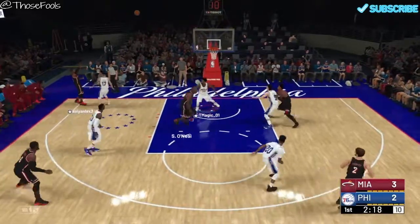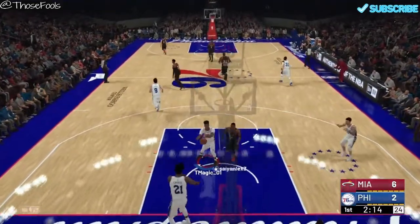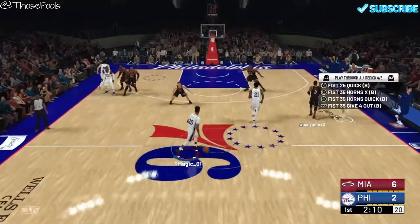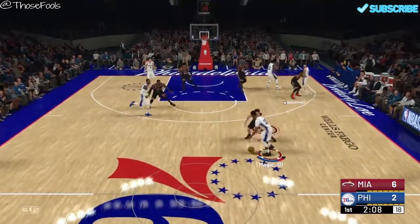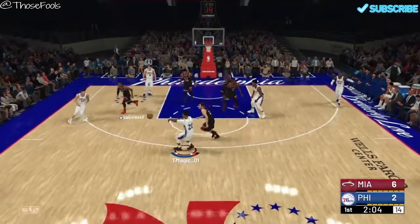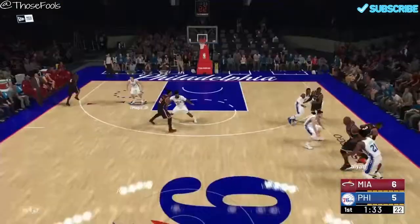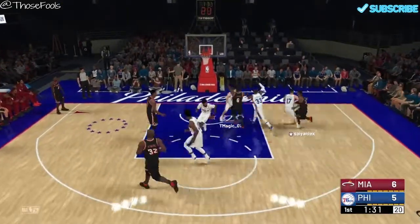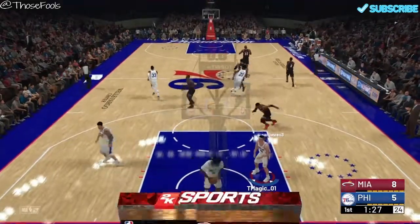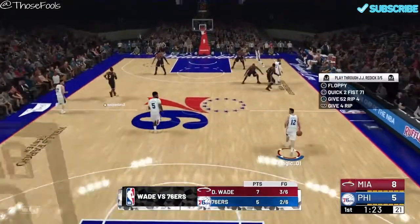The second-shot opportunity is something you're just going to have to deal with when playing the All-Time Heat — they've got a shot-down player at power forward. That's how a lot of All-Time teams are constructed: they have centers playing in the power forward spot, so you just have to be ready for that. Here we've got the little floppy action running for J.J. Reddick. He overplays trying to get the steal, and we get an open three.